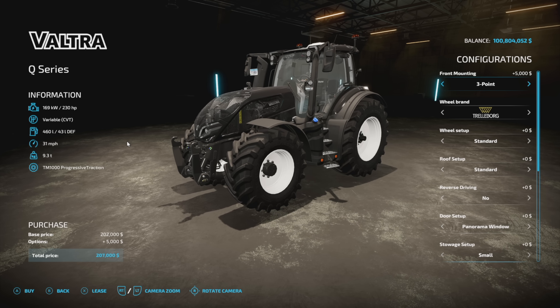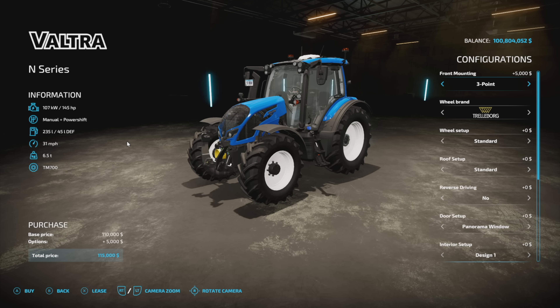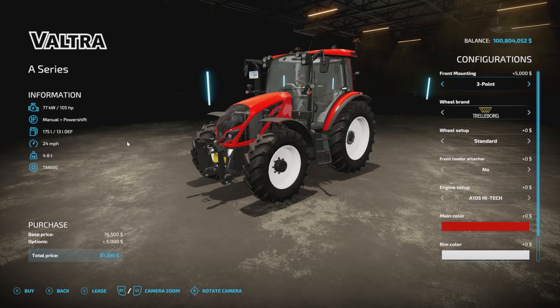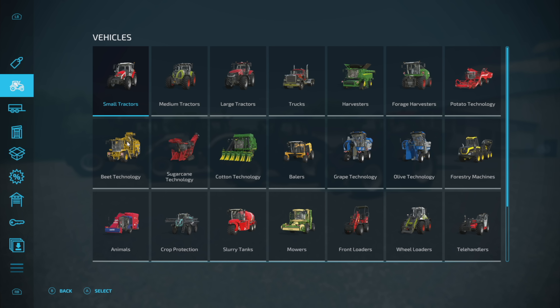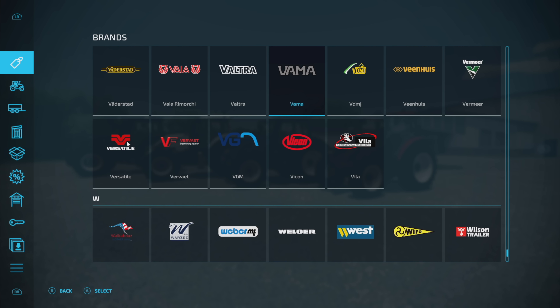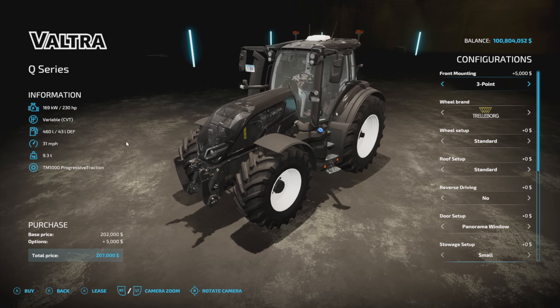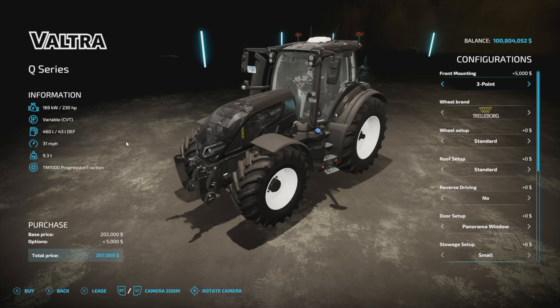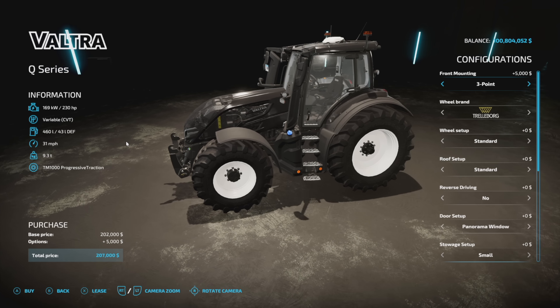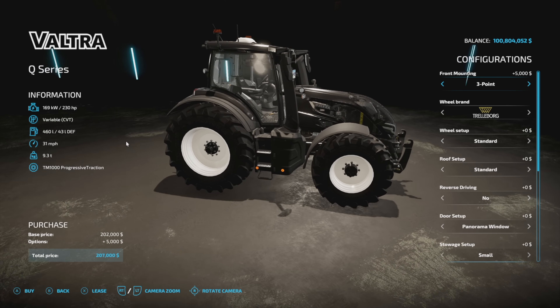New Valtra tractors have been added - four different models: the Q Series, the T Series, the N Series, and the smallest, the A Series. These are easy to find - go into your store, go to brands, scroll to near the bottom and click on Valtra. The Valtra Q Series has 230 horsepower to start, a variable transmission, 460 liters of fuel, 31 mph max speed, 9.3 tons, and is 24 slots on consoles.